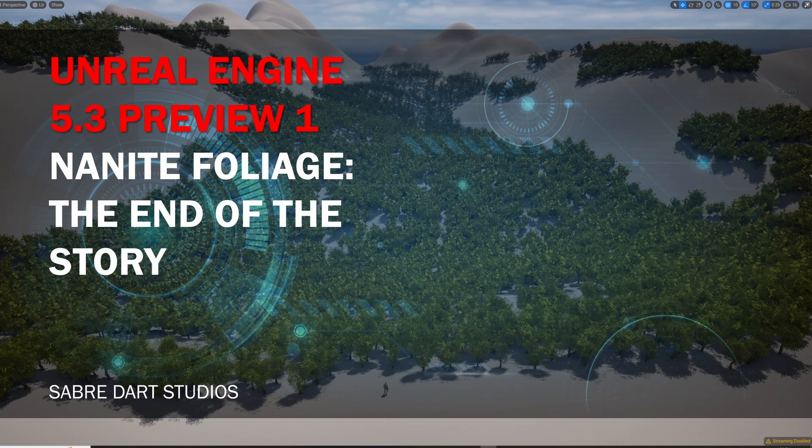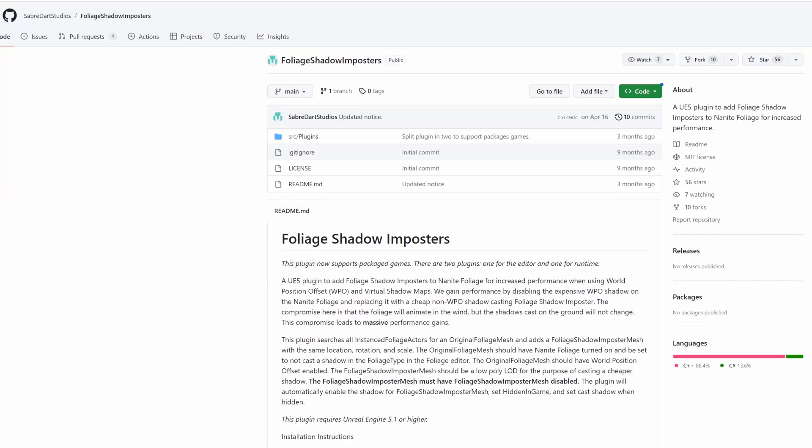Yesterday we were experimenting with Unreal Engine 5.3 Preview 1. I was working on Nanite Landscape, Damari was working on Substrate, and we started thinking about Nanite Foliage. Did 5.3 have anything new? Do we still need to use the Foliage Shadow Imposters plugin that I wrote? We did a little digging, and what we found was huge.